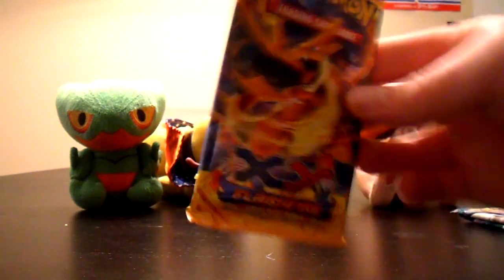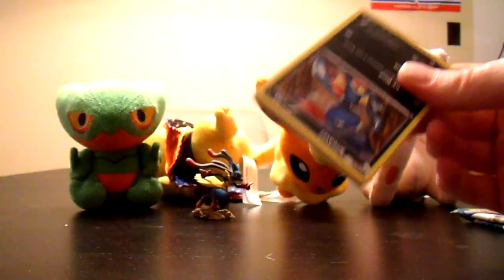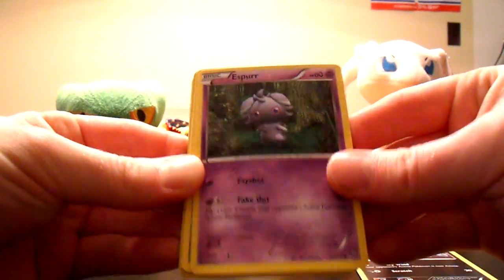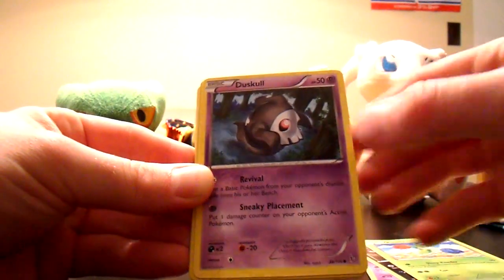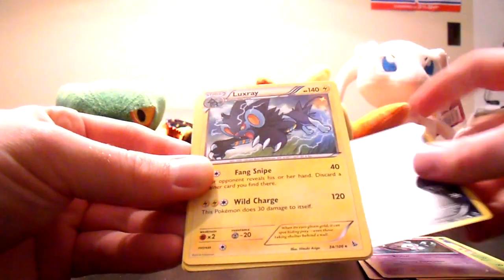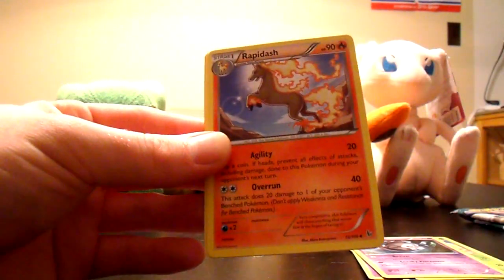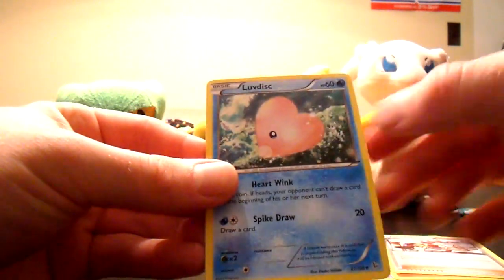Moving on to Flash Fire. We got Sneasel, Espurr, Stunky, Roselia, Duskull, Stunky Reverse. And a very cool Luxray, regular rare. Rapidash, Pokemon Center Lady, and Luvdisc.